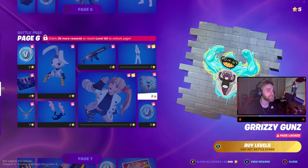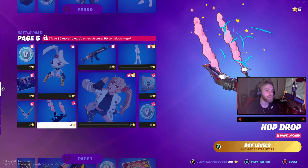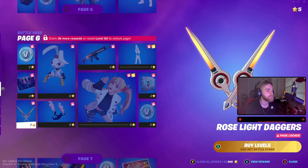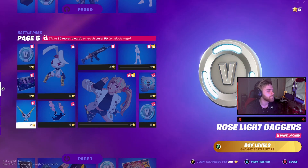Grizz Grizzly Guns, spray, a hundred V-bucks. Hop Drop - and it's cool, it's got like little bunnies shooting out smoke or whatever. And then Rose Light Daggers, which fit the character. Welcome to Paradise, which is the season loading screen.